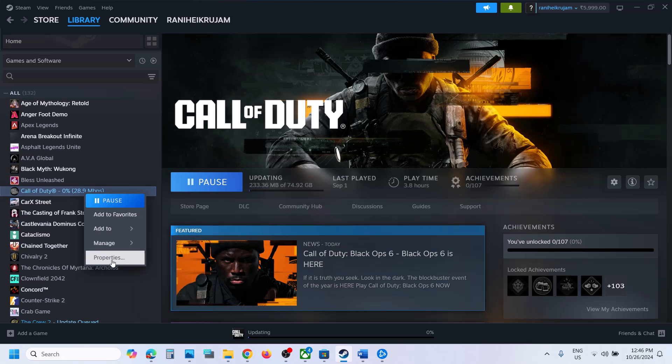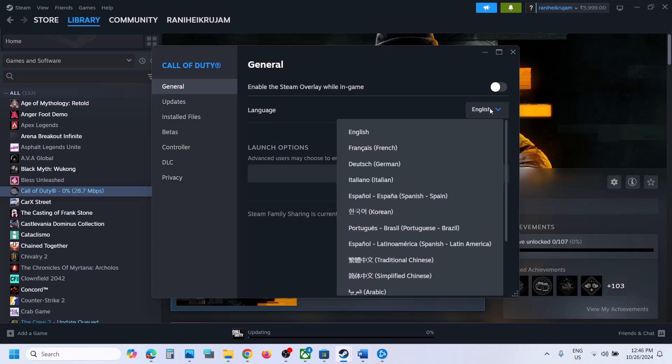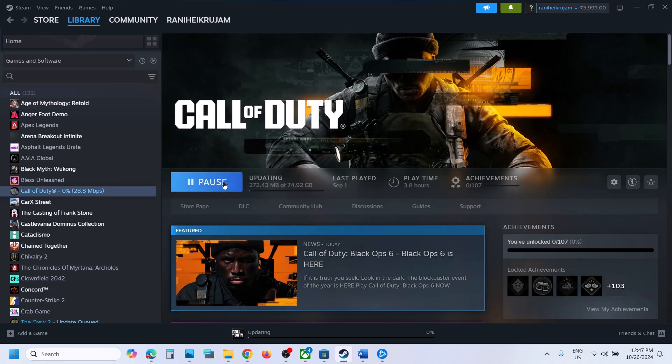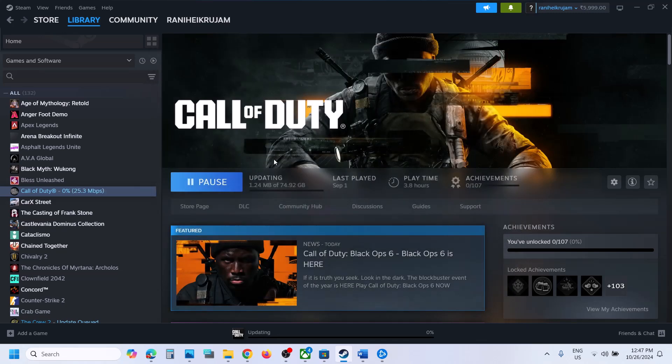The next step is to change the language in Steam. Right-click on the game, select Properties, go to the General tab. Change the language to a different language — once you do, let the update complete. Then go back to Properties and switch back to your original language, such as English. Let the update complete and then launch the game.